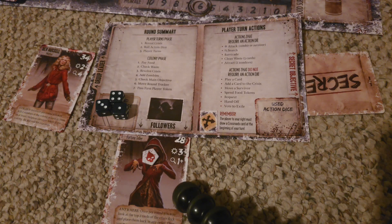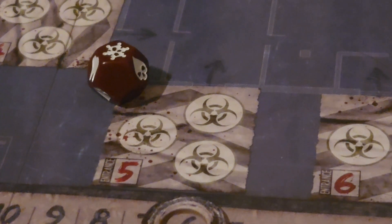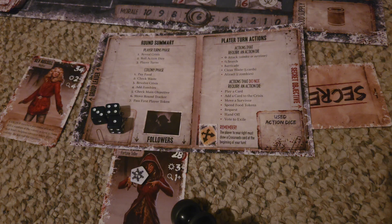Every character inside of Dead of Winter can handle up to three wounds. When a character receives their third wound, they will immediately die. If you roll the frostbite symbol on the exposure die, that means your character suffers frostbite, which is another kind of wound. Frostbite works toward the wound threshold of each character but works very differently — when you have frostbite on a character, at the beginning of your turn they will suffer another wound until they eventually die, or it gets healed.